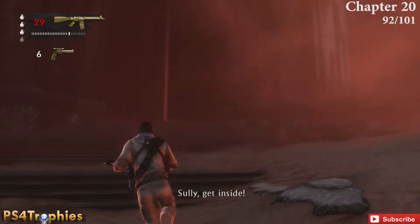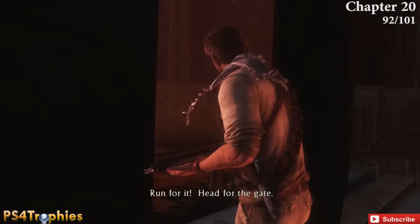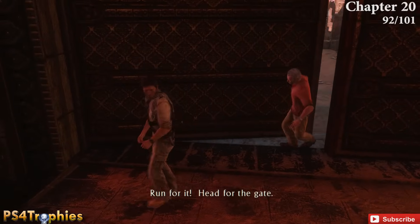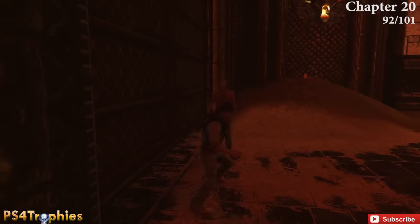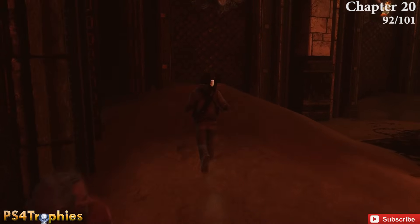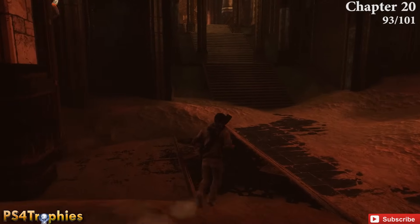Chapter 20 — at the very end of the chapter you come through a doorway toward a puzzle where you and Sully both hit levers at the same time. As soon as you go through the door, there's a little hill of dirt — pick up the treasure there.